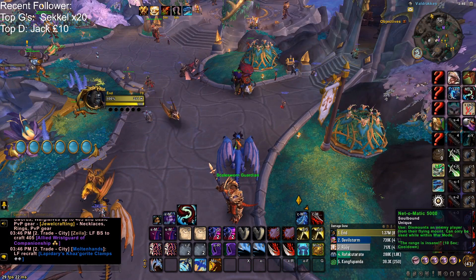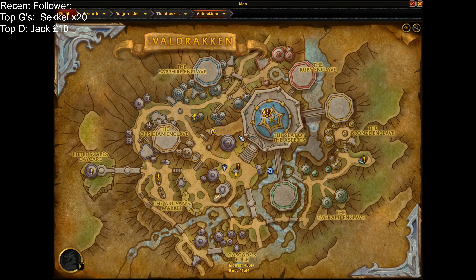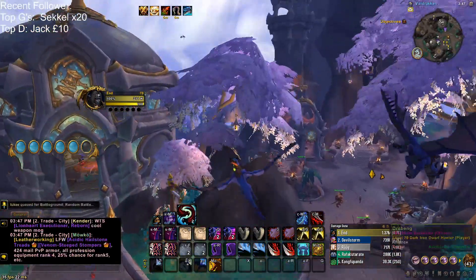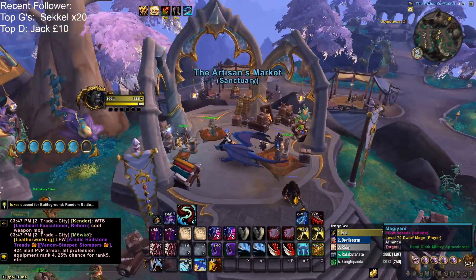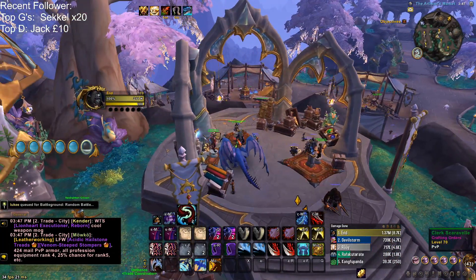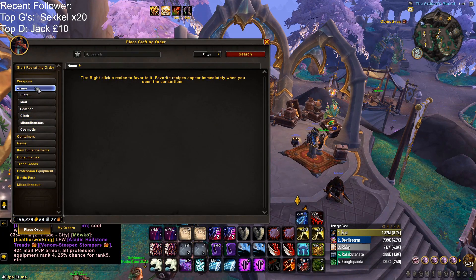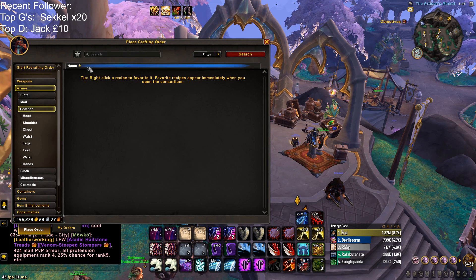Showing you where exactly you have to go in Valdrakken to get it — you have to go down here to the order bench. From the Auction House, you just jump up, fly down right here, and talk to anyone that has the little icon that comes up when you hover over them. Then you go to Armor and then your specific armor type — for Rogue it's Leather.